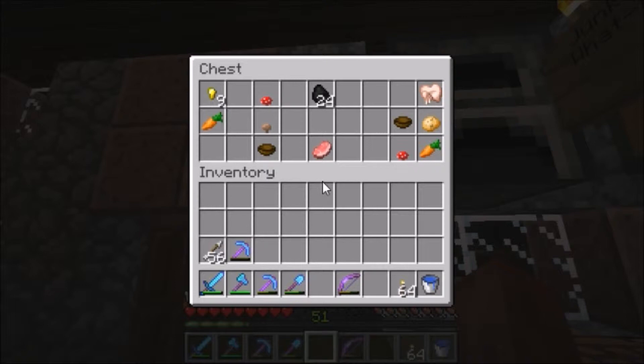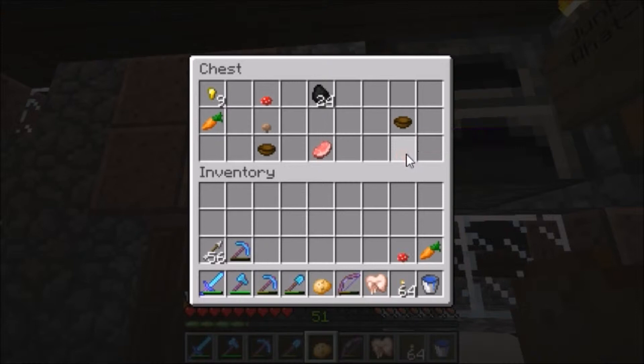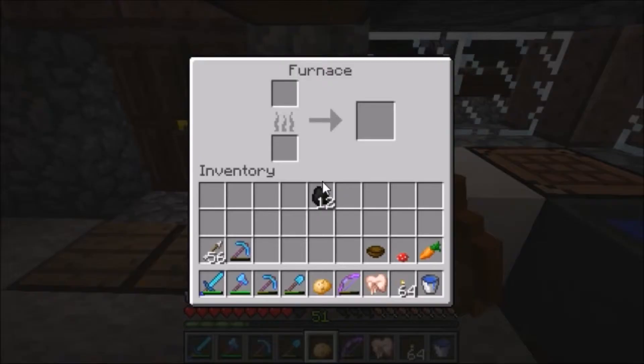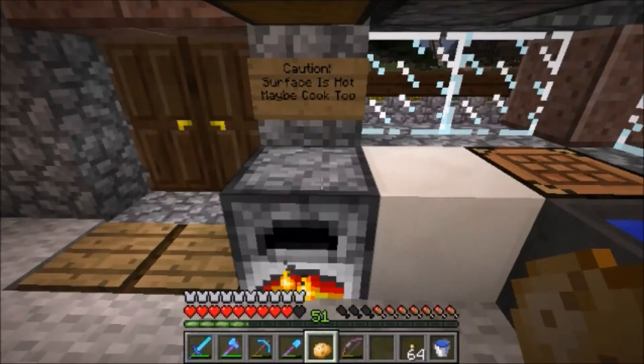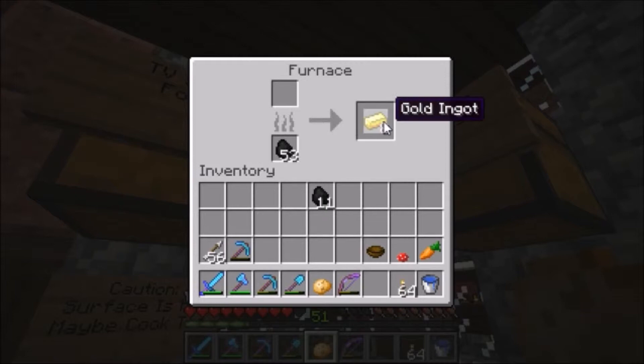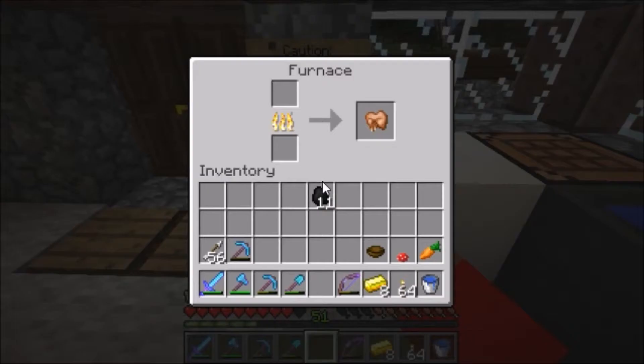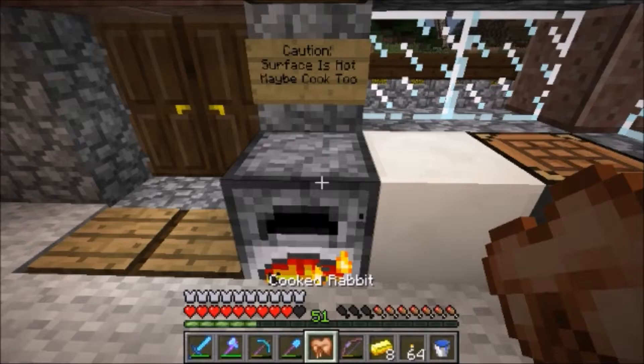For rabbit stew, we're going to need some rabbit, a potato, a carrot, any mushroom — you could use a brown mushroom — and a bowl. We're also going to need some coal because we're going to have to bake some of this. So once you have your carrot, your potato, your rabbit, and your mushroom, the first thing you're going to want to do is put your rabbit on to cook, and your potato on to bake. Rabbit cooks quickly — that's a plus.